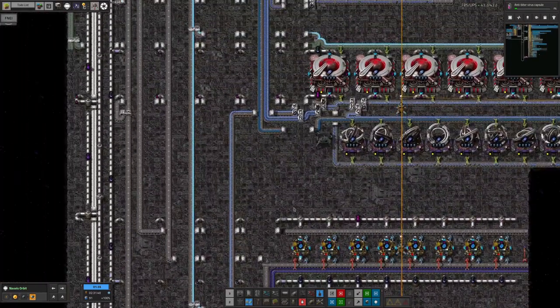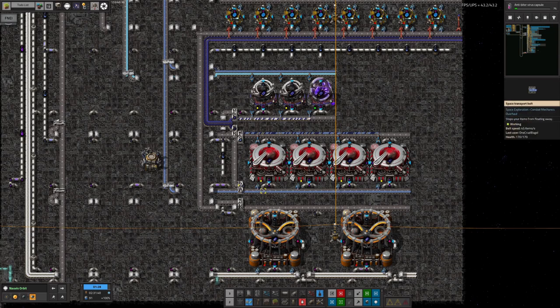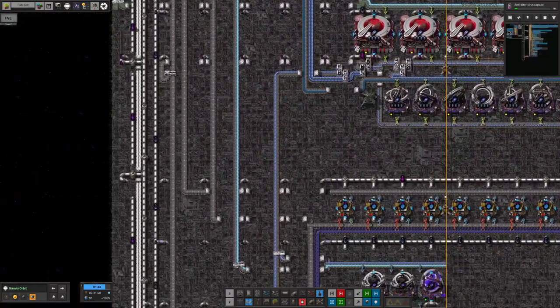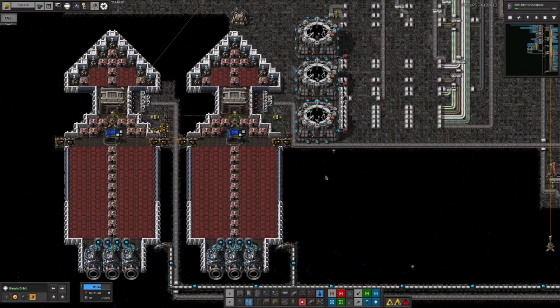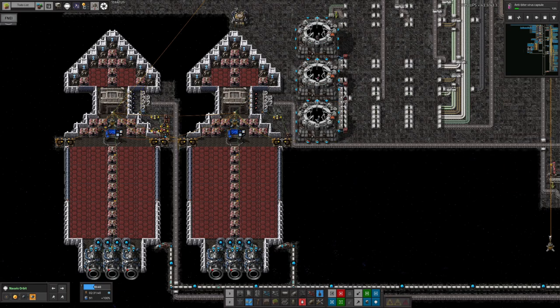The fourth type — asteroid probe data — is the complicated one. The first three are really easy: a single process for each, a little filtering, a loop-back, nothing we haven't seen before. But asteroid probe data is made rather differently. To make those you need to go off to an asteroid belt and launch probe rockets from there. You could do all the Astro 4 science in the asteroid belt and ship completed catalogues back, but I've decided to have a spaceship go out with the probe rockets and probes, do the science out there, then fly back and drop off the data cards.